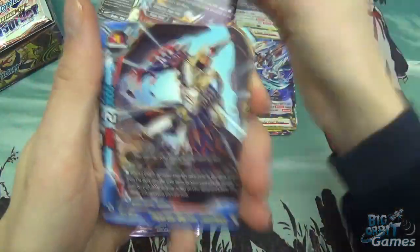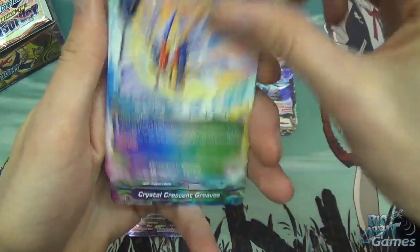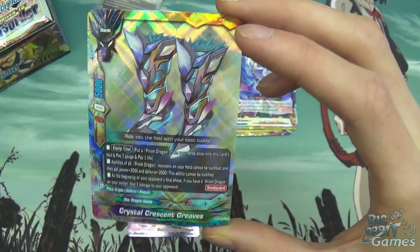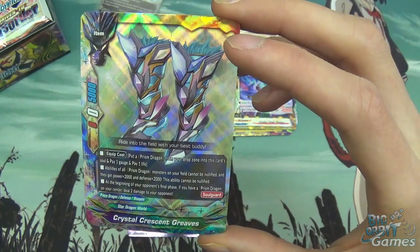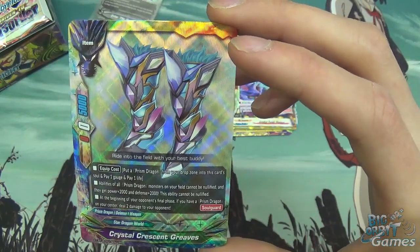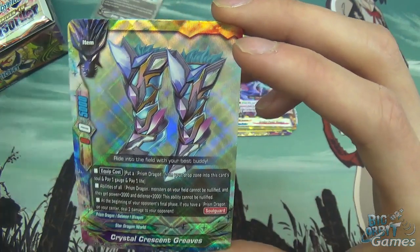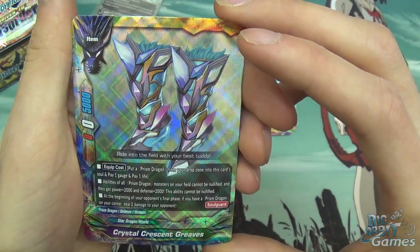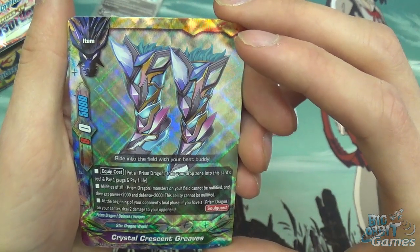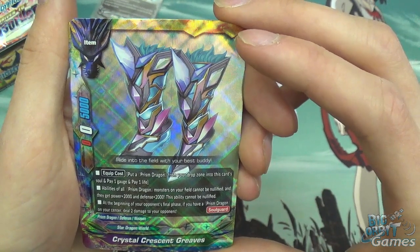Chaos Spanning, Fumes Cube, just a hope. Dragoner Wings, and Crystal Crescent Greaves. So this is an item with 0 attack, 5,000 defense, and 0 critical. Equip: put a Prism Dragon from your drop zone into this card's soul and pay 1 gauge and pay 1 life. Abilities of all Prism Dragon monsters on the field cannot be nullified, and they get power plus 2,000 and defense plus 2,000. This ability cannot be nullified. At the beginning of your opponent's final phase, if you have a Prism Dragon on your center, deal 2 damage to your opponent, and it has Soul Guard.